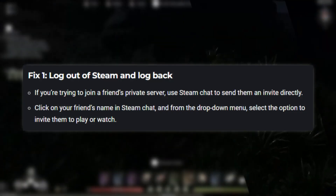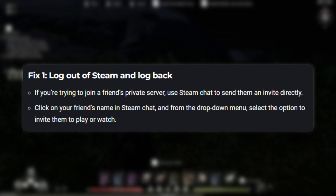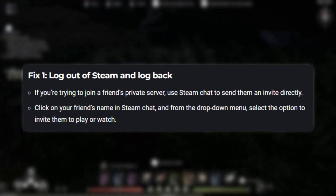Fix 1: Log out of Steam and log back in. If you're trying to join a friend's private server, use Steam Chat to send them an invite directly. Click on your friend's name in Steam Chat, and from the drop-down menu, select the option to invite them to play or watch.